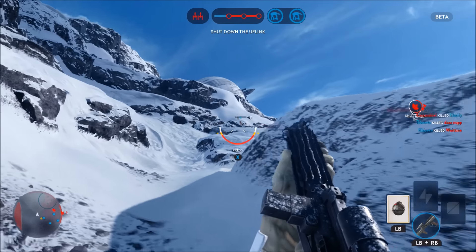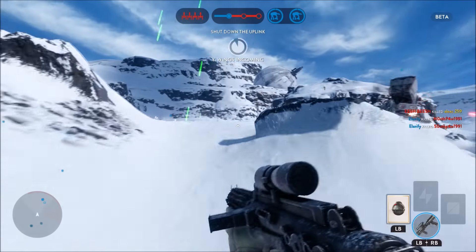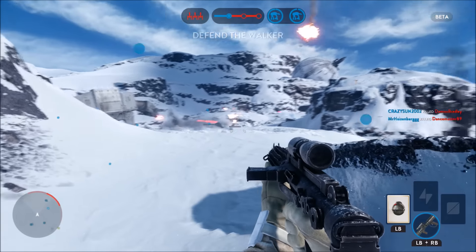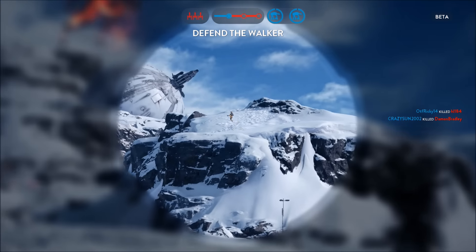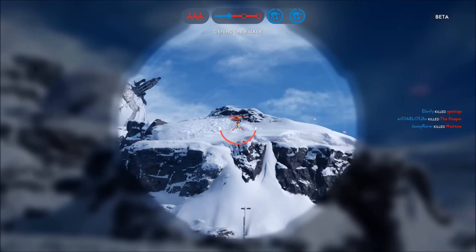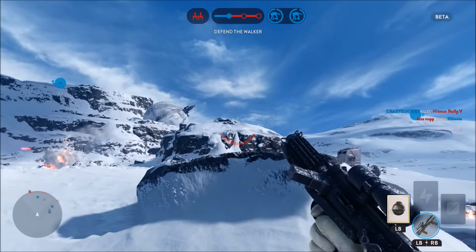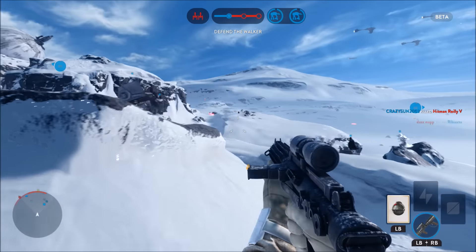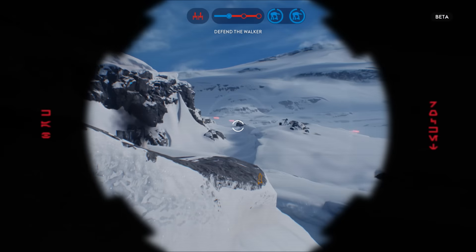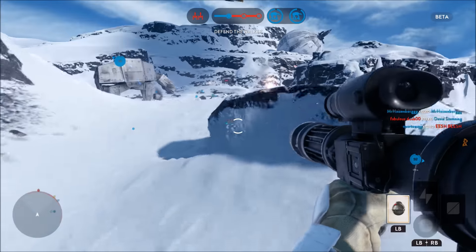I'm playing on the Empire. The idea here is we've got two AT-ATs that are basically trying to shut down the Rebel base and the uplinks. If you're on the Empire side, you're trying to make sure you can guide your attacks to where they need to get to — kind of like going in stages. Vader is currently just in; you may just see him jump through in the distance. I've got this rocket launcher out.